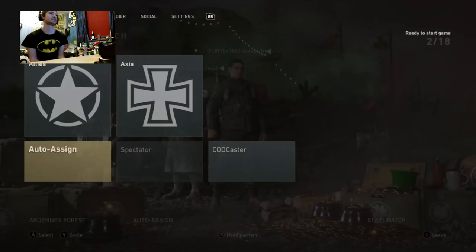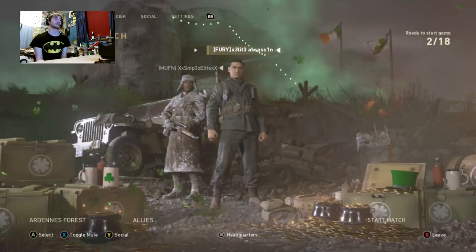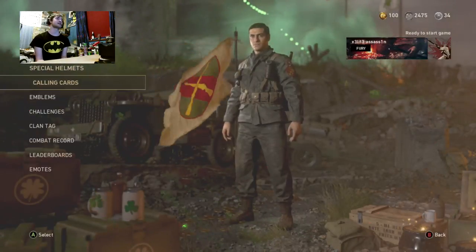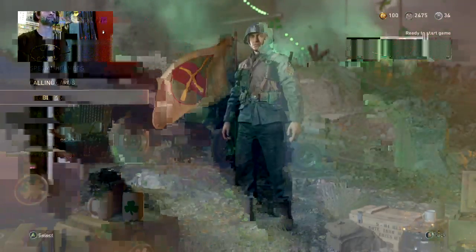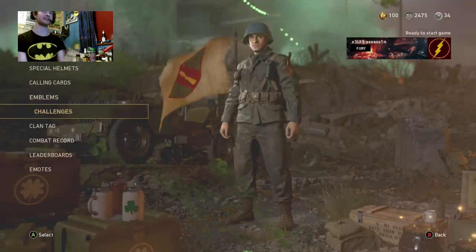I think we should go to that map, and I'm going to be Allies. I may as well give my guy a helmet. Outfit, emblem — I want one of my own emblems, not the default game emblem.